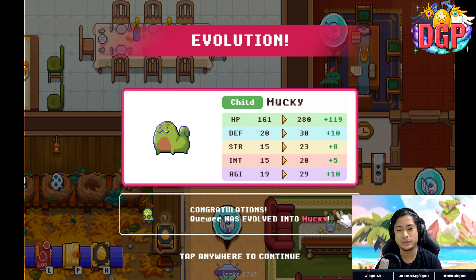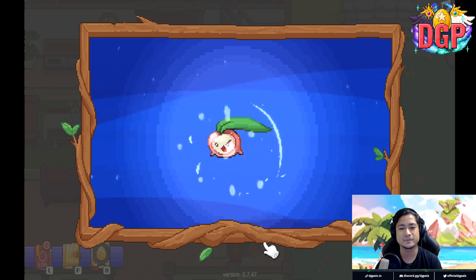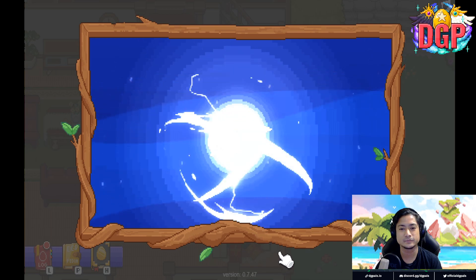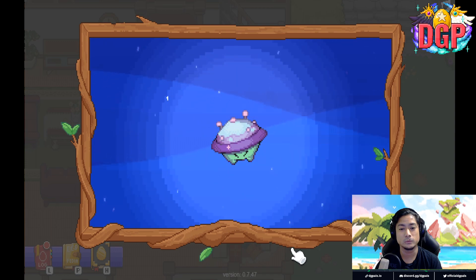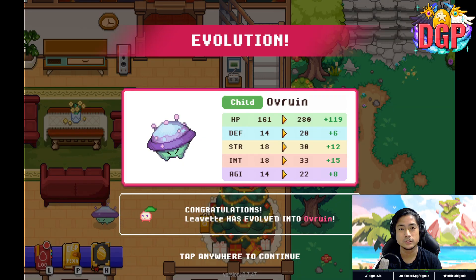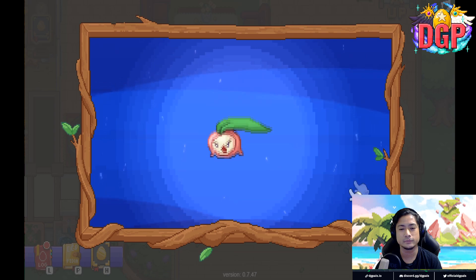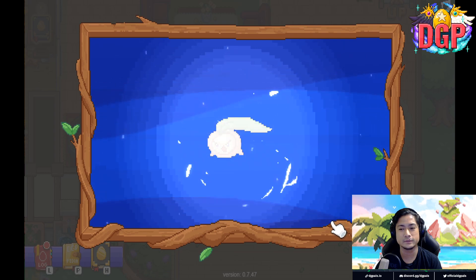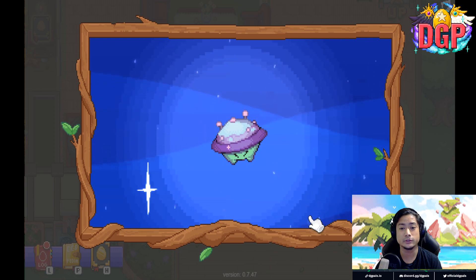QE has evolved into Mucky. I'm going to be claiming some of my OPLs. What's that? That's an Overwine — Leavette has evolved into Overwine now. There you go. Another Leavette — another Overwine.